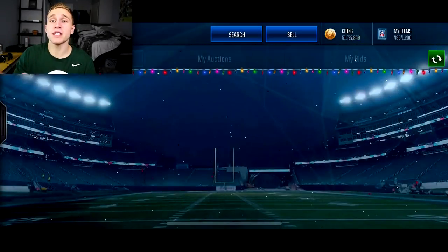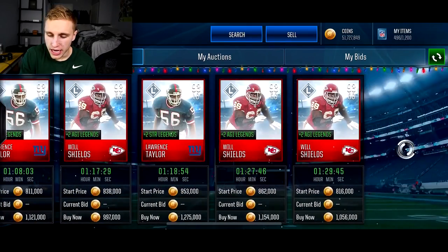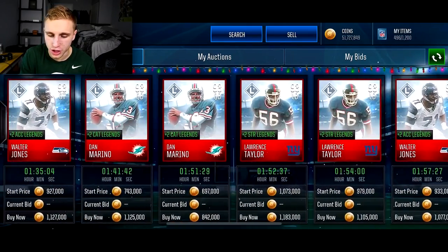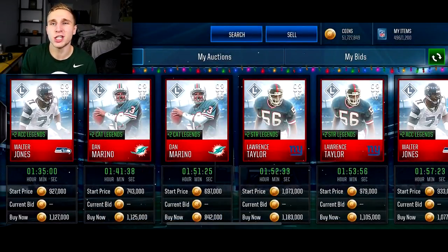So with these packs, I want to mention a few things. The best pulls we can get are Lawrence Taylor, Dan Marino, Will Shields, and Walter Jones that just came out. Those are our four best pulls - the 92 overalls are gonna be good too.